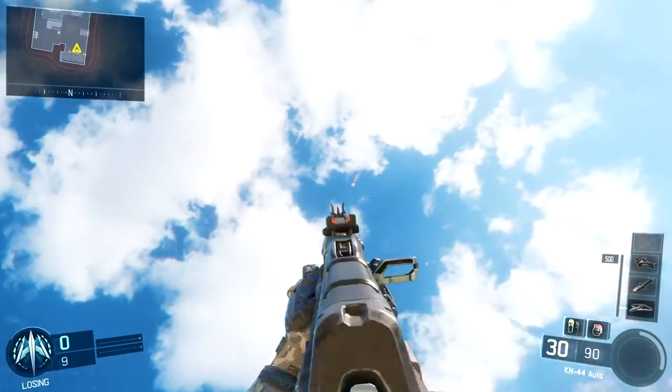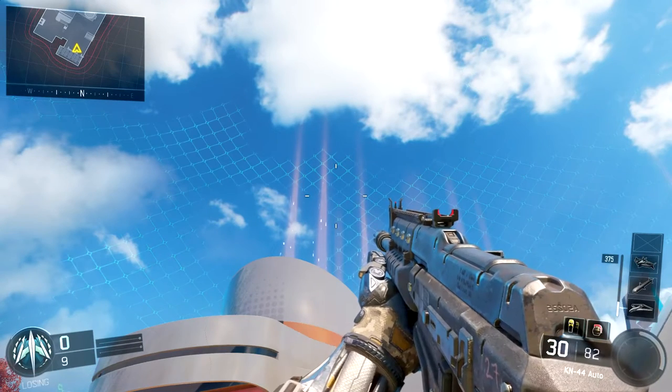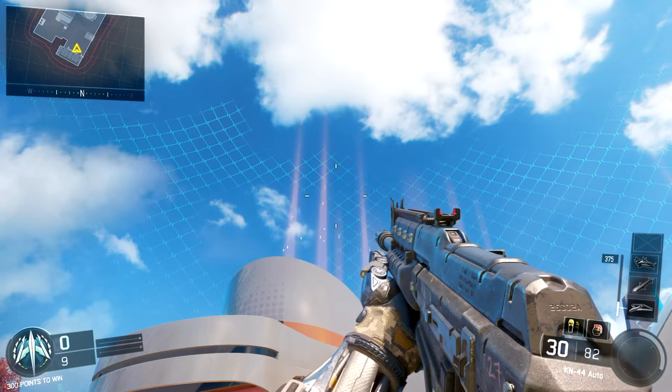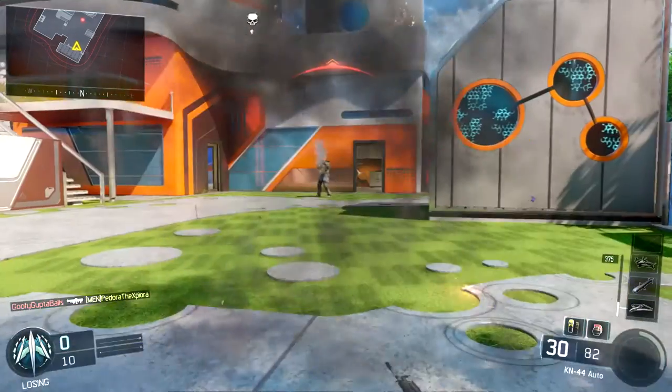What I've figured out is you don't actually have to do all of that. You can just take out your gun and shoot the Hellstorm with your bullets when it comes down, and this is very very effective. The second you see someone call it in, you just look up at the sky, find a couple pixels of the Hellstorm, shoot at it, and it's done — it takes one bullet.